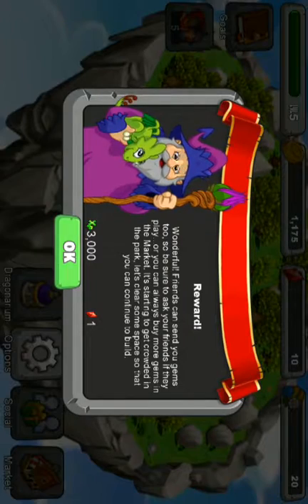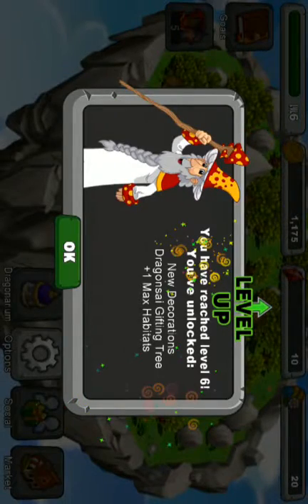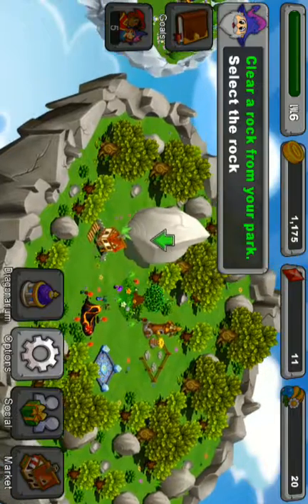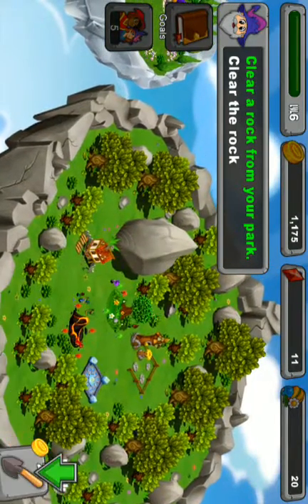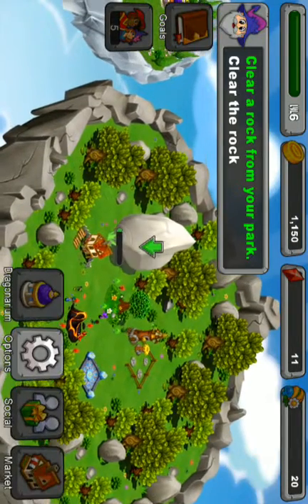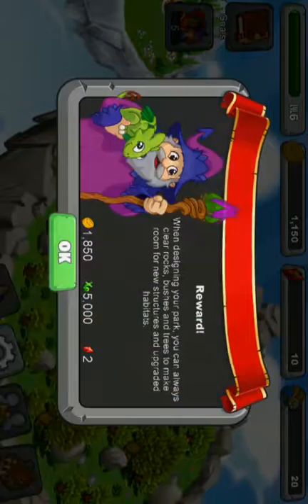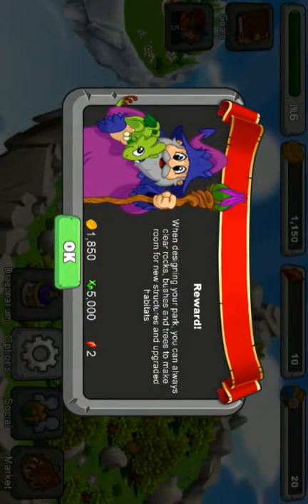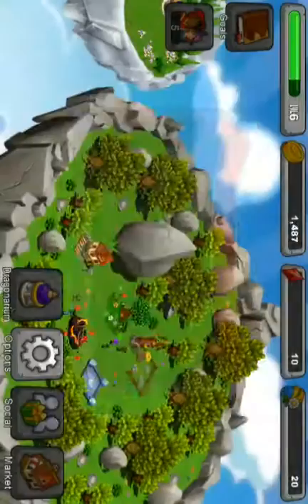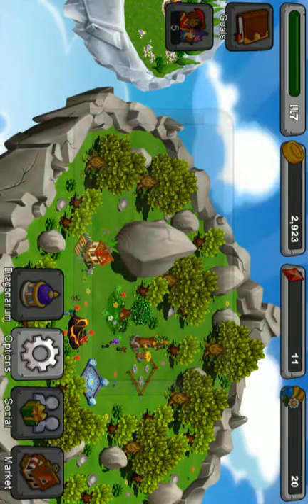Starting to get crowded in the park. Let's clear some space so you can continue to grow. Logo 6! This one's a big one — this clears 425. Whoa, cool! To speed it up — when designing your park, you always get a rough boost increase to make room for new structures and upgraded habitats. Level 7! That was so fast.